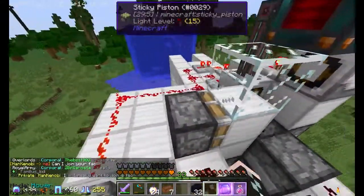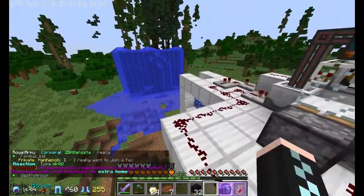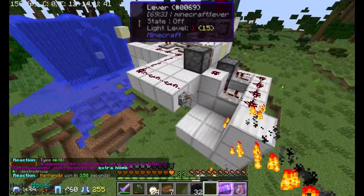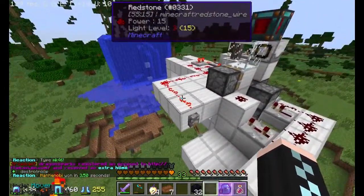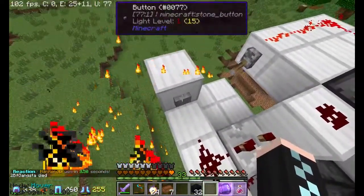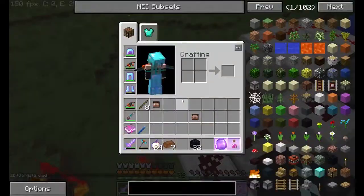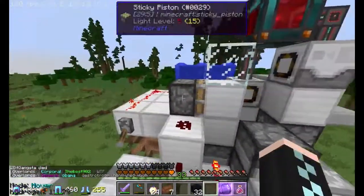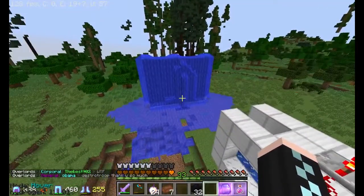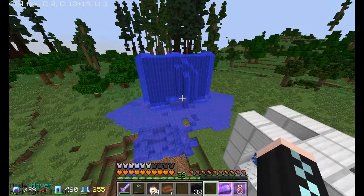So what this cannon is basically designed to do is — if I flip this lever, it's going to hit the sand and disappear. So if we flip this thing back, what we're going to do is hit this button, which is going to fire the TNT. Once I hit this button, it's going to close like this so that the TNT goes back in, and then all five TNT are going to go right there and explode.